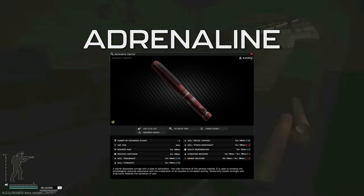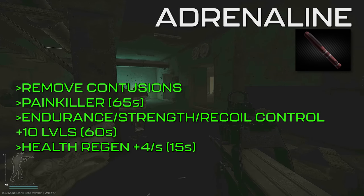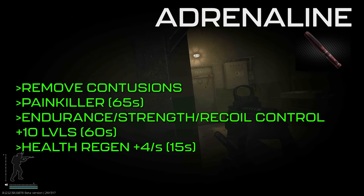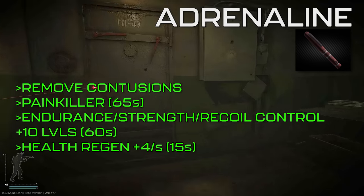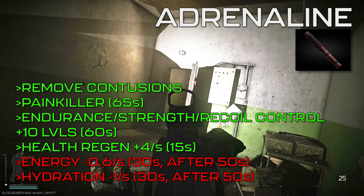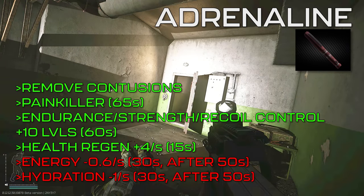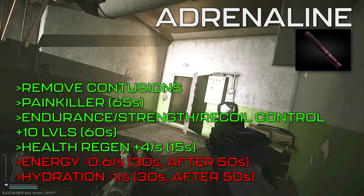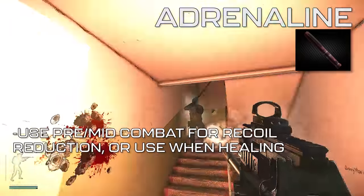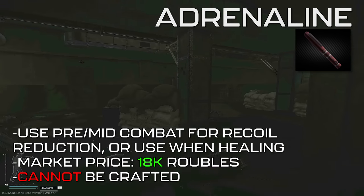Next is our cheapest injector, Adrenaline. It has a mashup of interesting effects: it removes contusions and acts as a painkiller for 65 seconds, increases the endurance, strength, and recoil control skills by 10 levels for 60 seconds, and regenerates health by 4 points per second for 15 seconds. For debuffs, it decreases the stress resistance skill by 10 levels for 60 seconds, and after 50 seconds, increases energy and hydration depletion by 0.6 and 1 point per second respectively for 30 seconds. The most notable effects are the short burst of health regeneration and increased recoil control. Best used right before combat or when stopping mid-combat to heal. At a market price of 18,000 rubles, it's a cheap extra tool to have on hand. It cannot be crafted in the hideout.